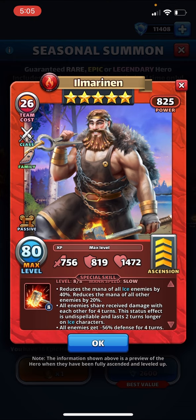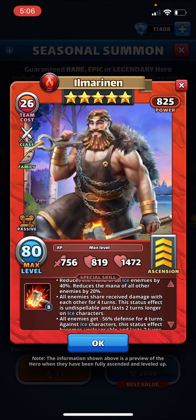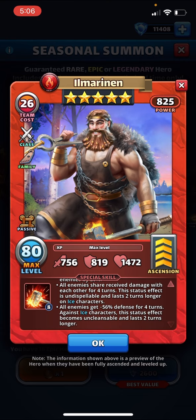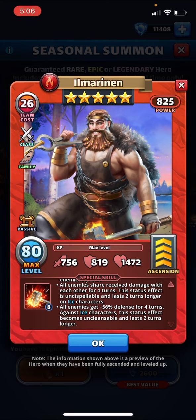This hero has slow speed. It reduces the mana of all ice enemies by 40 percent, and all other enemies by 20 percent. All enemies share received damage with each other for four turns — this status effect is undispellable and lasts two turns longer on ice characters. All enemies also get minus 56 percent defense for four turns, again two turns longer for ice. This could be popular for maybe four specific events, and perhaps this hero could replace Wilbur. Minus 56 percent defense is quite a lot. It's interesting how they all have this theme where effects last longer on the strong element.